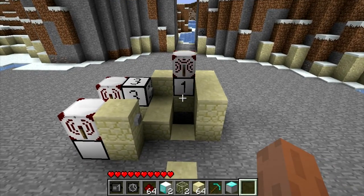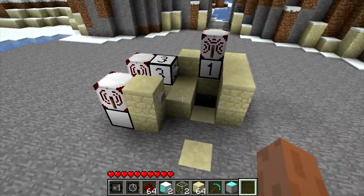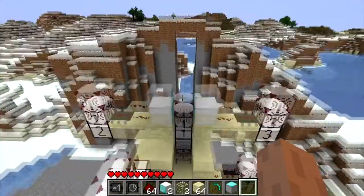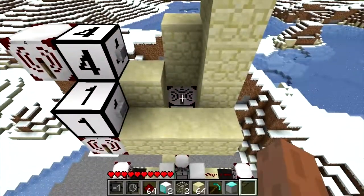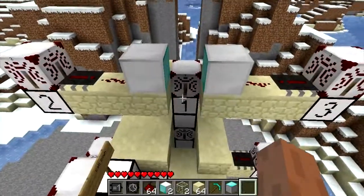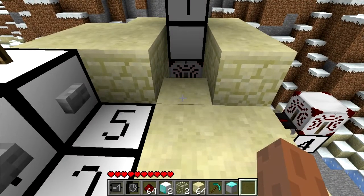We'll be starting with the zero block. That's the button you're going to use to call the elevator down. On the second floor you will need a zero receiver to connect to the base of the elevator, and the same for the third floor. And again for the one, you will need these to connect to the top of the elevator so that they can call the elevator up.